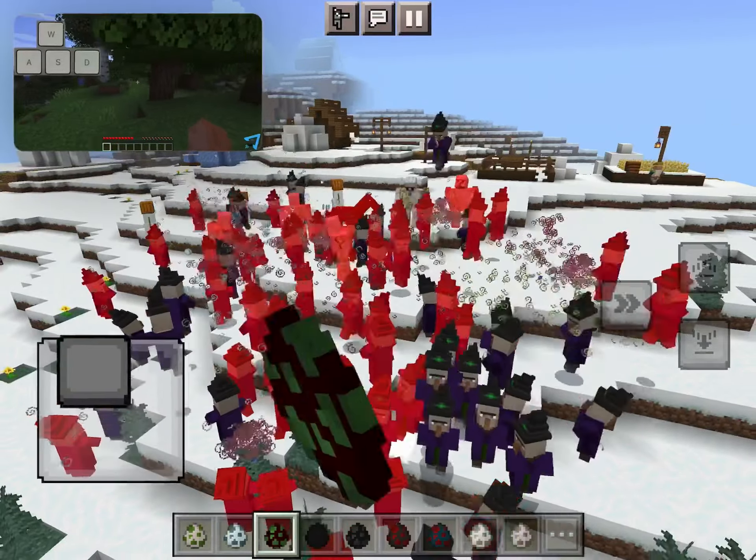Spacebar is Jump and Shift will cause you to crouch. When you are crouching, you cannot fall off the edge of a block.